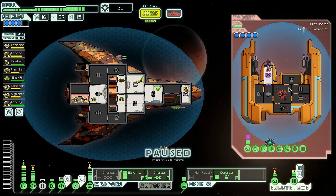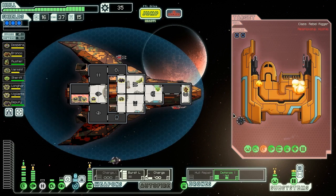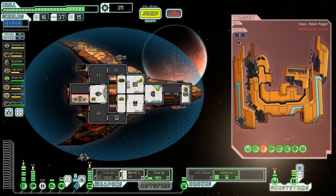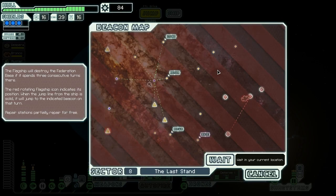What a mess this has been. Alright, let's attack these guys - activate the hack - you, sir, are dead. Finally. Rebel Rigger goes down - oh my goodness. Ship explodes giving us two missiles, one drone part, and 49 scrap. What a mess that was. There's a repair beacon nearby - we're going to head over towards this base.